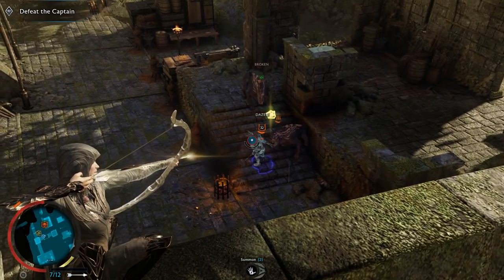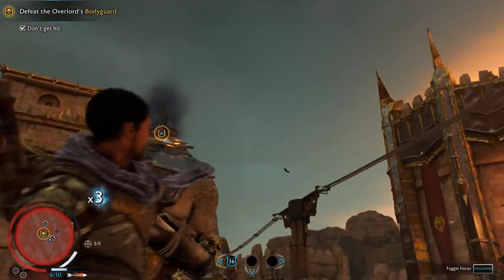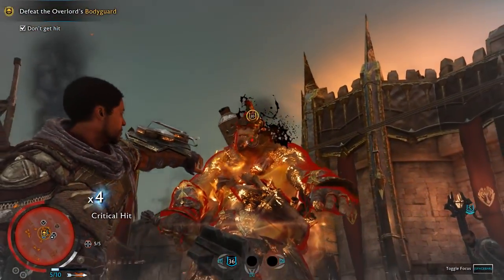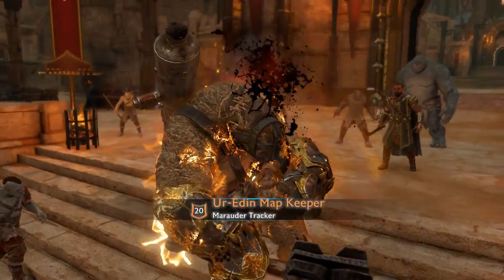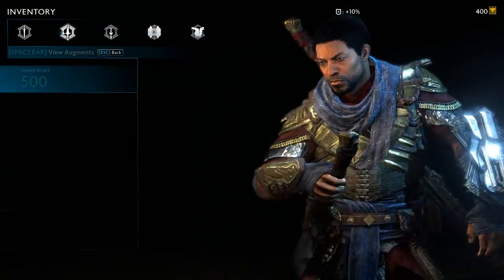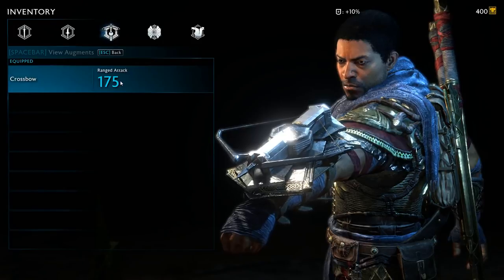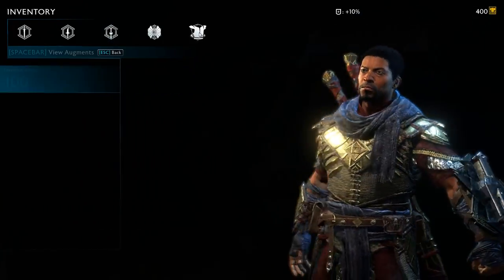The real hero, however, is Baranor. As a mortal man, Baranor lacks the supernatural abilities of the other characters, a fact reflected in the single life limitation in the campaign. To make up for it, Baranor gains the most badass tool in the game — a Numenorean gauntlet that doubles up as a shield and a crossbow.